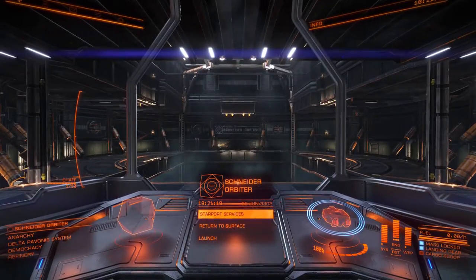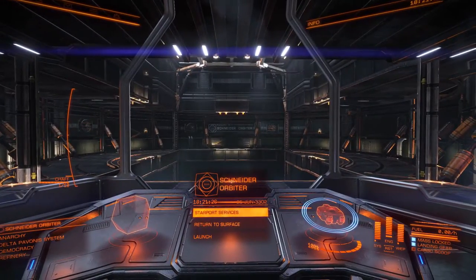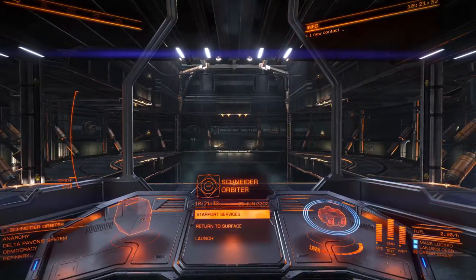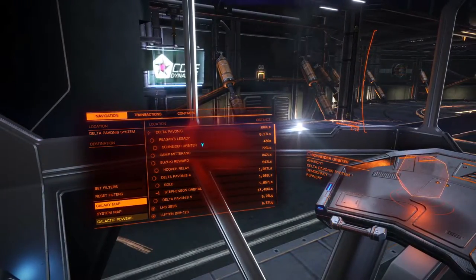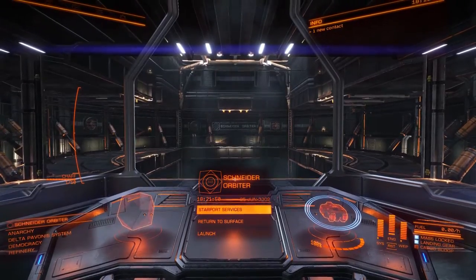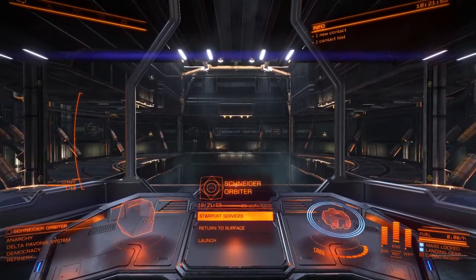Hey guys, Jordan here with the Jimak channel, welcome to a new episode of Elite Dangerous. Today we'll be doing a guide on bounty hunting combat and some other things. I'm still in my Type-6 from the last episode for trading, but in just a minute I'll find a place to purchase a new ship for combat and find a nice place with some good resource extraction sites, which are the best for bounty hunting.